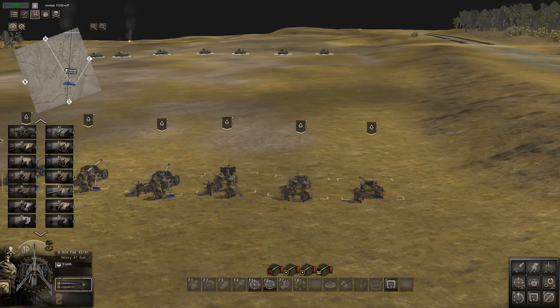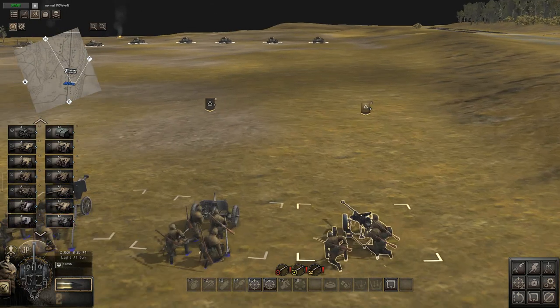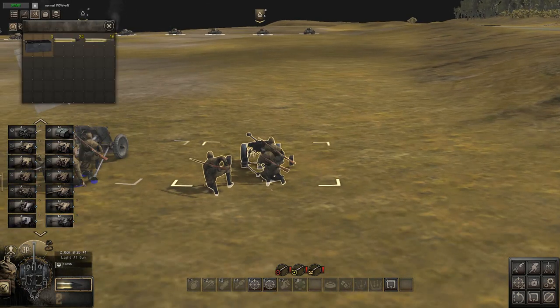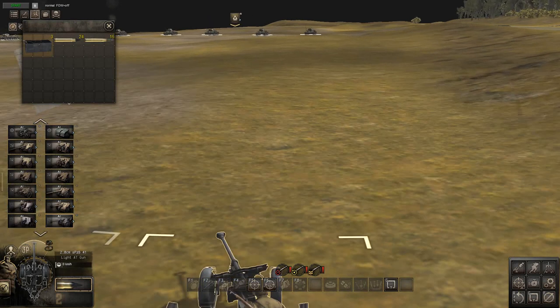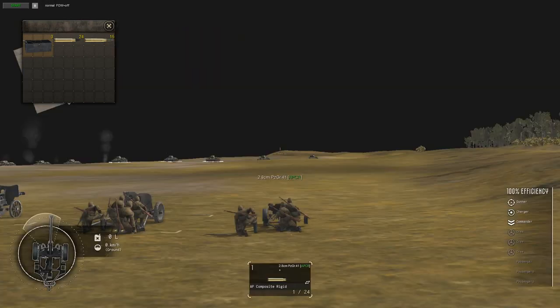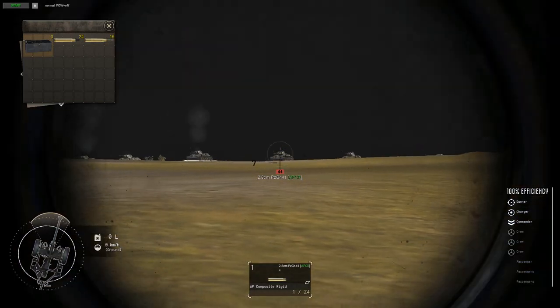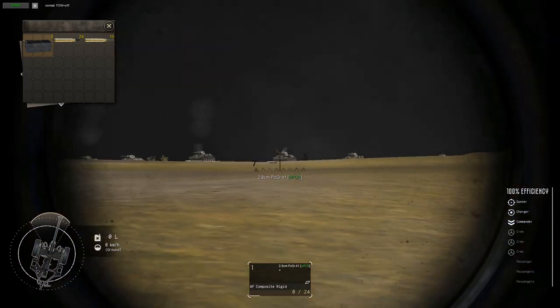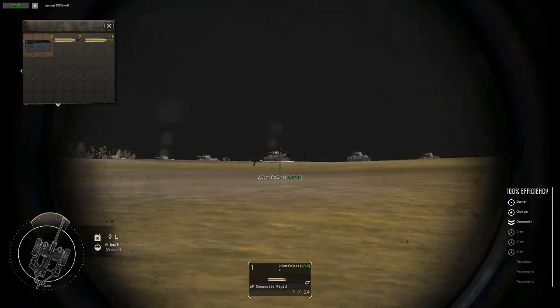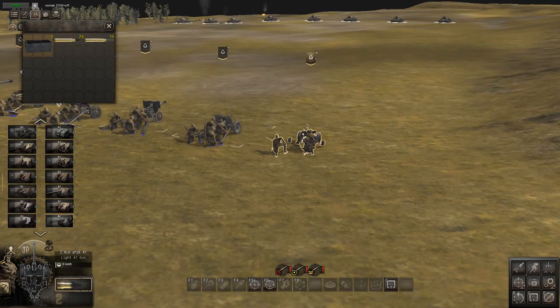We'll start with the Germans and the 2.8cm. This small gun was developed a bit later in the war. It only uses armor-piercing composite rigid and high explosive rounds — that's why such a small weapon can have such high penetration. It has 102mm max penetration, going down to 86, 66, and 44. The damage drop-off is massive because of the small caliber, so when firing at things like a T-34, it's not that effective at range, which is a problem for an AT gun.